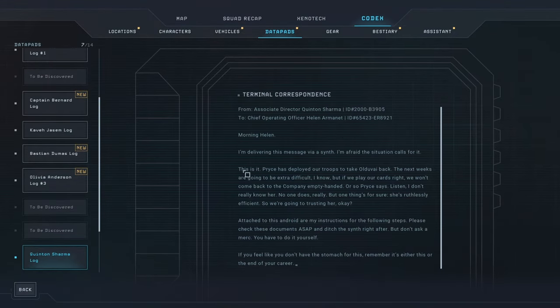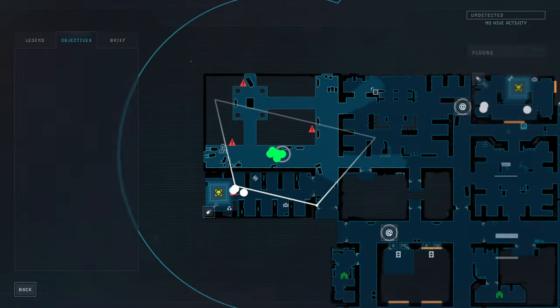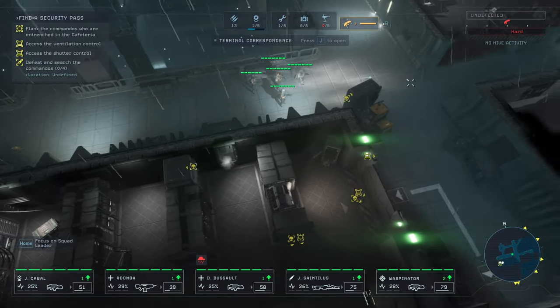Terminal correspondence — delivering this message via Cinti, the situation calls for it. Price deployed our troops in the OW back. Listen, I don't really know her, no one does really, but one thing's for sure — she's ruthless and efficient, so we're going to trust her. Attached to this Android are my instructions for the following steps. If you feel like you don't have the stomach for this, remember it's either this or the end of your career. I would really take the end of my career then — sounds like a terrible choice.